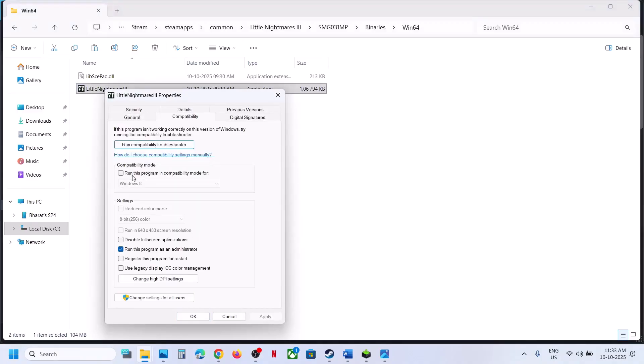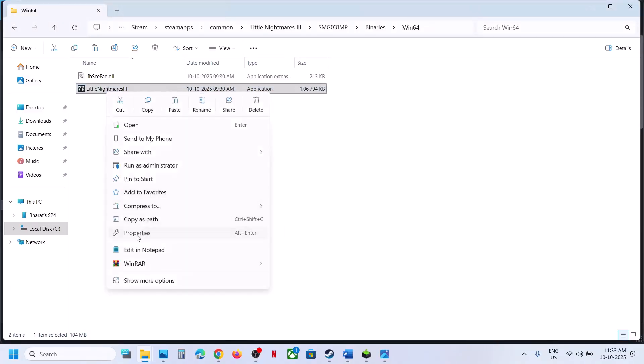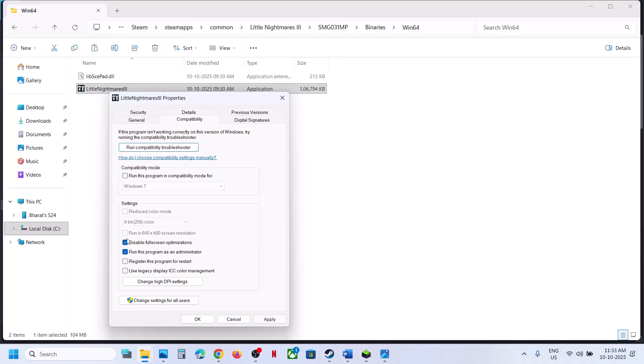Still not working? Go to Properties again and this time select Windows 8 in the compatibility mode — hit Apply, click OK, launch the game and check. You can also try Windows 7. Then try putting a check on Disable Full Screen Optimizations, hit Apply, click OK, and launch the game.